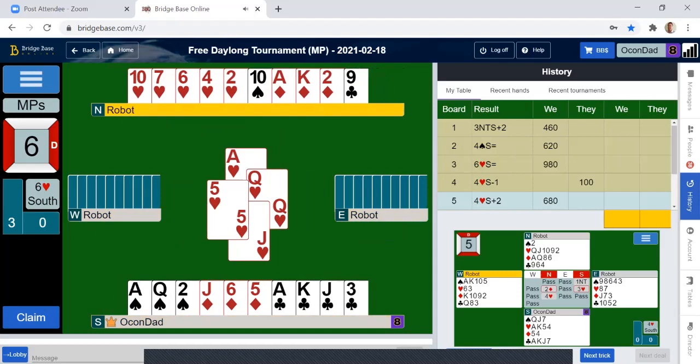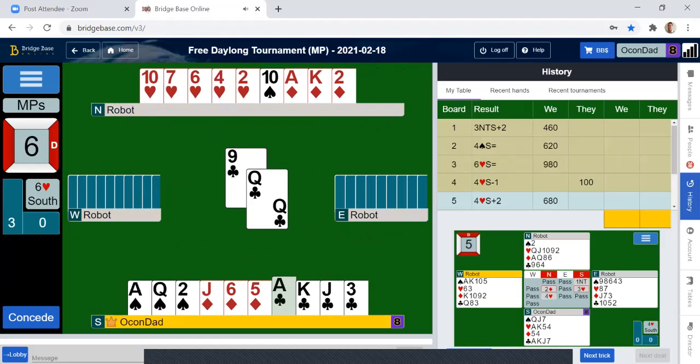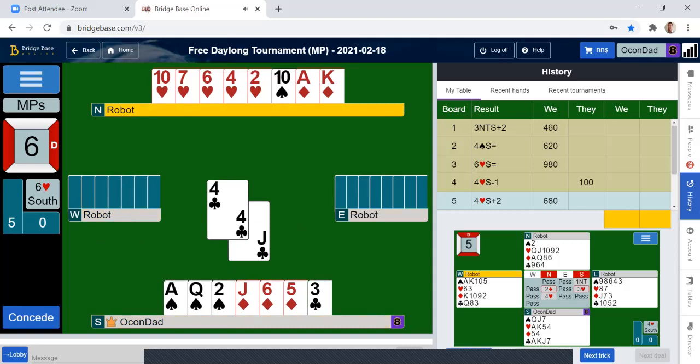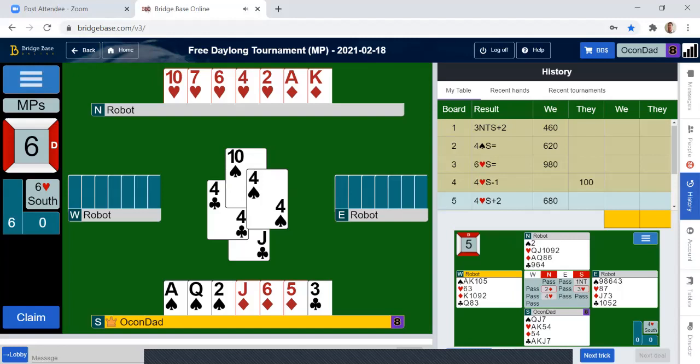Now we're going to get rid of these losers. Now we have plenty of extras. Nice bid, partner. I have some really nice cards there.